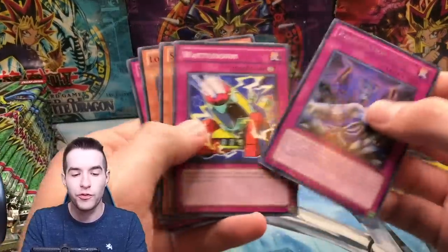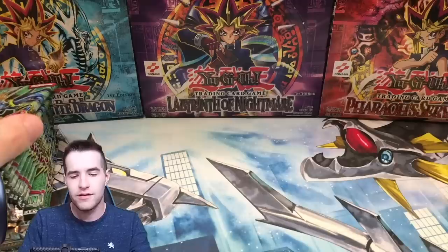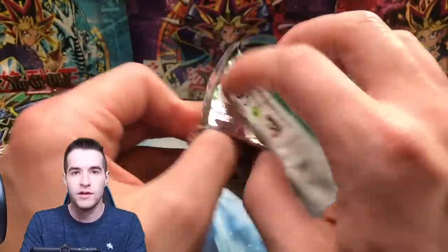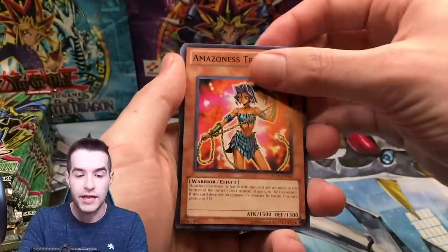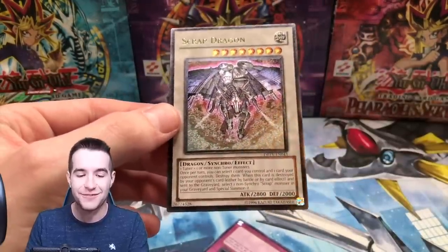Super rare. So far we've pulled a secret, and one ultra I think. Come on, where are the ultimate rares? Wait, does this pack seem thick for some reason? Is that a good sign — a thick old pack? Flame Veil Fiend, Queen's Pawn, Trainee... oh, a Scrap Dragon ultimate rare! Okay, that's pretty awesome.